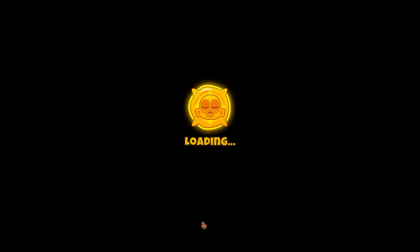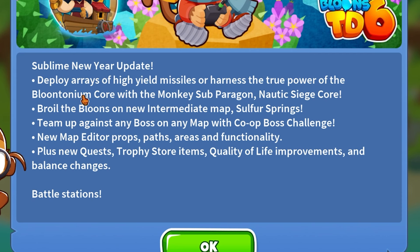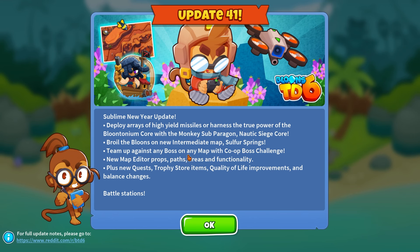Let's check out update 41 of BTD6 here — the Sublime New Year update. We have the subparagon, which is really exciting. We have a new map, Sulphur Springs, boss challenges, map editor stuff, and lots of quality of life improvements. We'll have to check the patch notes as well, but this is really exciting.